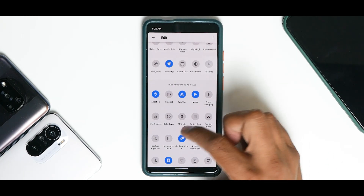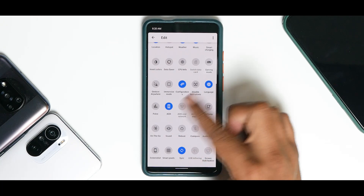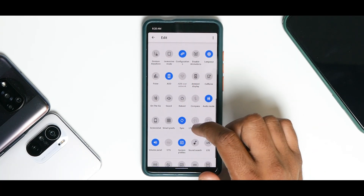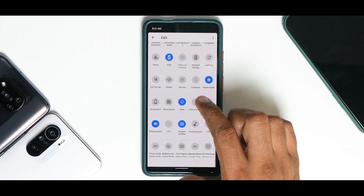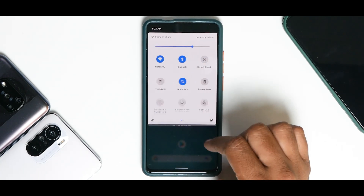Just have a look: smart charging, CPU info, gaming mode, gesture anywhere, configurations, disable animations, pulse, ambient display, caffeine on the go, audio mode, screenshot, sync, screen stabilization, system updates — that's a ton of options when it comes to customization. Resurrection Remix has been the king for this all this while.